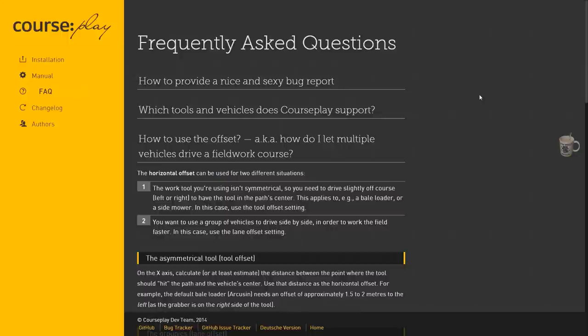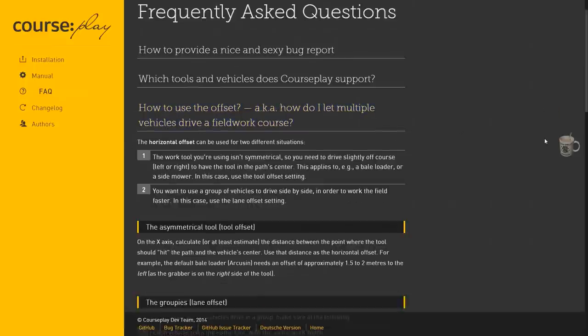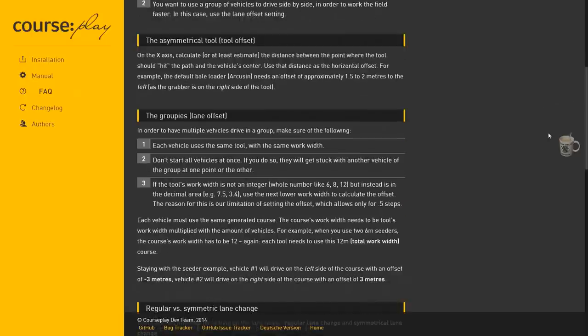Hi guys, T Belly here. I've been asked by Ty on the Giants forum if it's possible to do side-by-side harvesting on a field using the offsets. It is possible. If you go to the Courseplay website it does have an explanation on how to do it. It's not in the manual though, it's actually in the frequently asked questions. We want to use this one: how to use the offset, aka how do I let multiple vehicles drive a field work course. I'll put a link to this anyway.